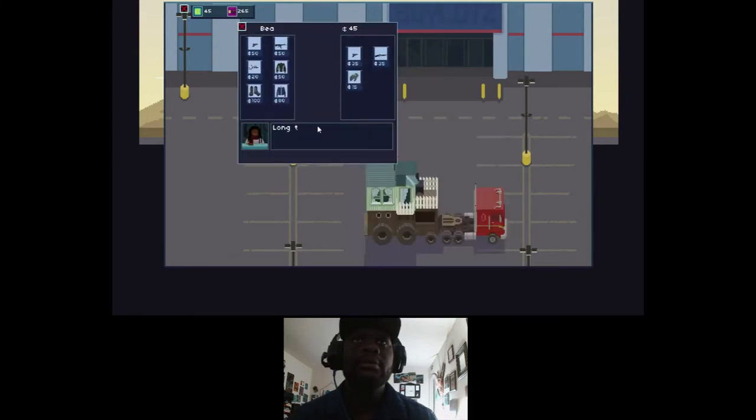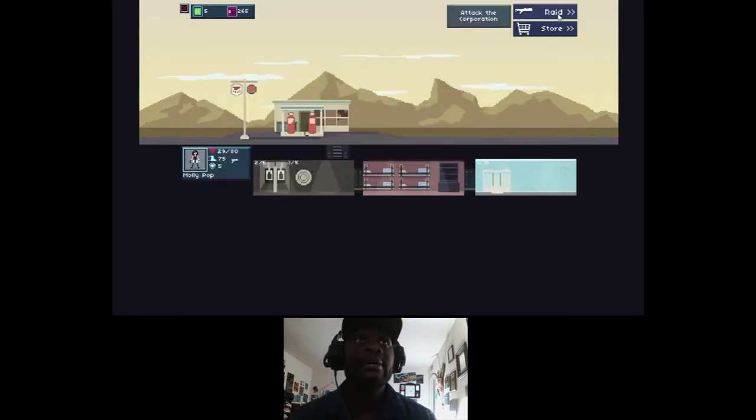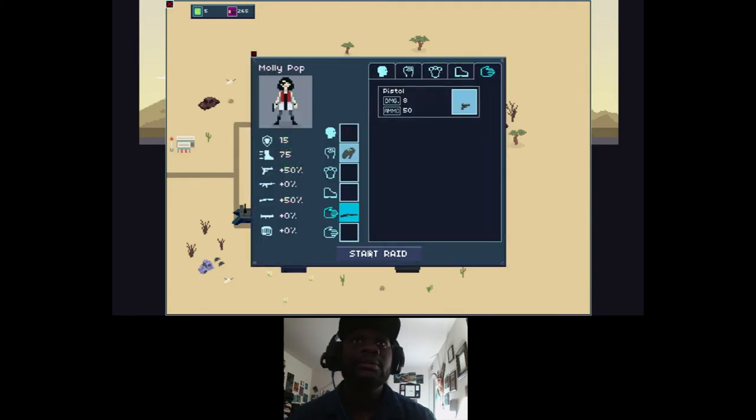This item is for life. If we want to upgrade to something over here, we can. Skate shoes — improves melee damage and provides light armor. I don't have enough for the jacket but for the sake of keeping health good we'll go ahead and do the skate shoes. Now back out and go to raid. I want to make sure I'm not doing the same dungeon twice. Defense hub, security, medical — let's go ahead and do this one.